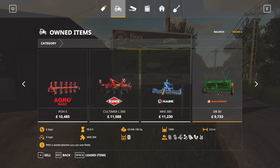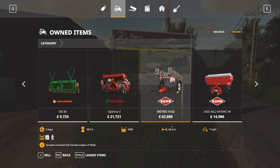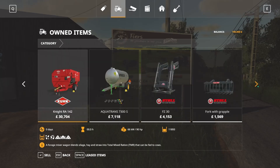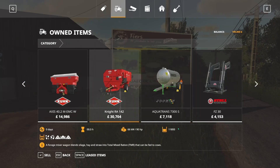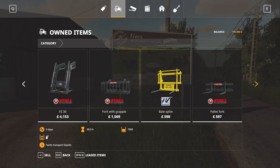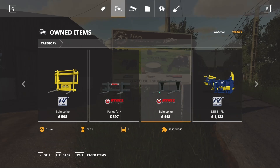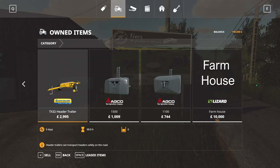A power harrow, a seeder for your normal grains, a planter for your other crops, a sprayer at 36 meters - that's not bad for a starter. We also have a fertilizer sprayer, a forage mixer - that's nice to start with - a Droskin water trailer holding 7,300. Front loader arm and some front loader tools, the bale spike, a header trailer, a couple of weights and your farmhouse.